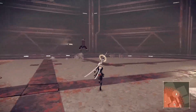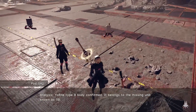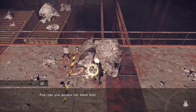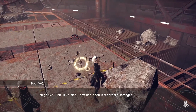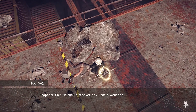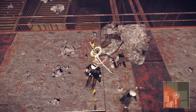Analysis — YoRHa Type B body confirmed. It belongs to the missing unit known as 11B. So this is where you landed. Pod, can you access her black box? Negative — Unit 11B's black box has been irreparably damaged. Proposal: Unit 2B should recover any usable weapons. Fragmented data detected in memory region.